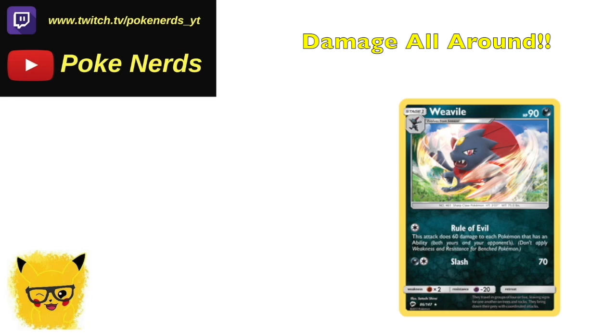We also have Weavile, which just came out in the new Burning Shadows set. It allows you to do 60 damage to each of your opponent's Pokémon and your own Pokémon that have an ability. It's not the best to run in this deck because it's going to put 60 on your own Decidueye, and turn after turn that's 120, eventually knocking out your Decidueye.